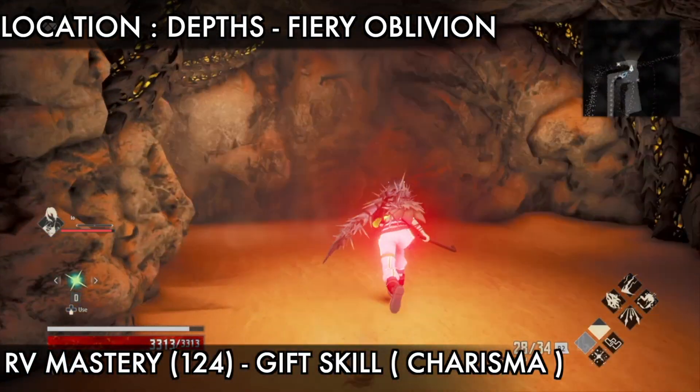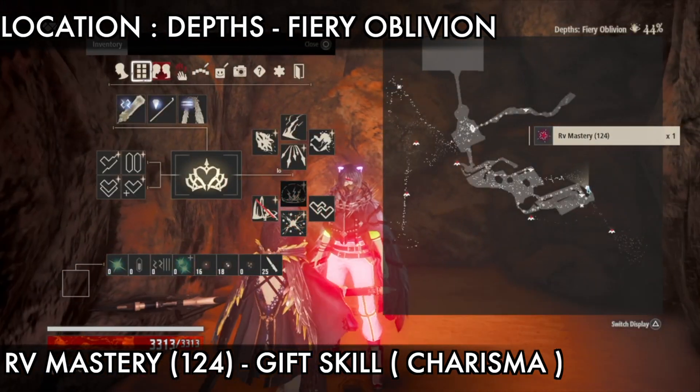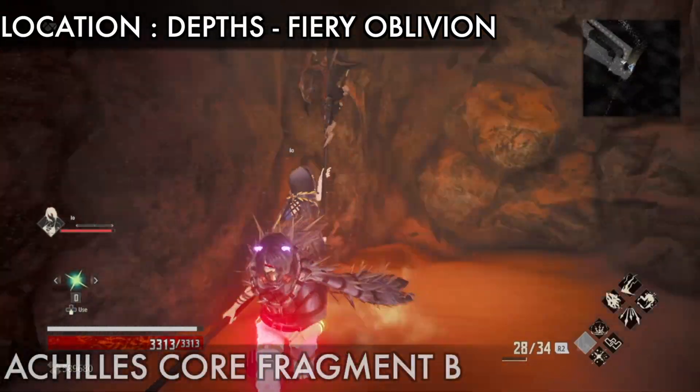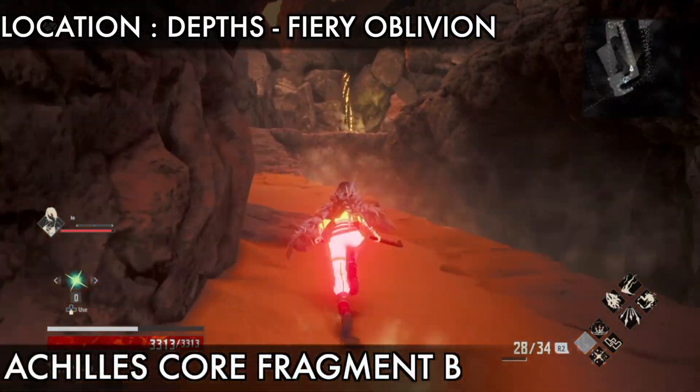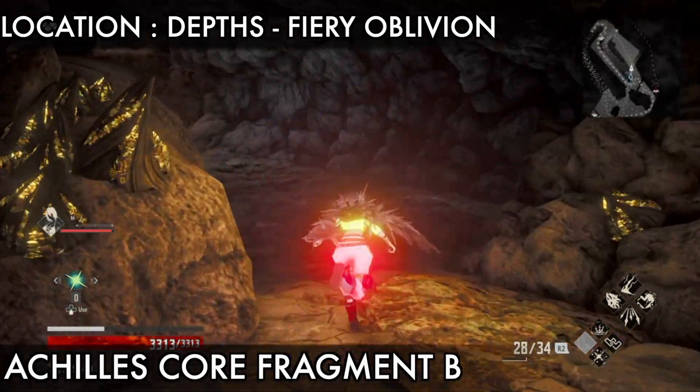Next is the Alkylis Master 124 — pick it up just on the left side of the missile. The next item is Alkylis Core Fragment B, which is on the upper part of this area. Before we go to the lower part, now go to the upper part to get Alkylis Core Fragment B.